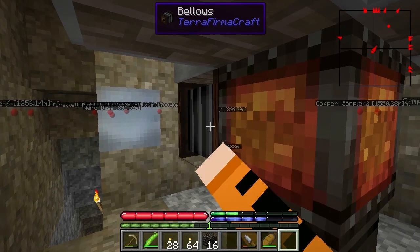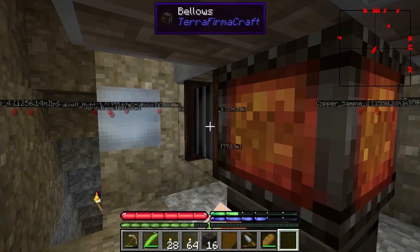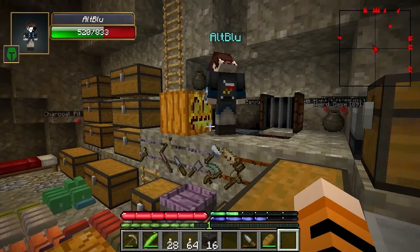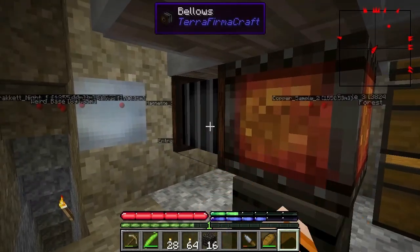Torches in the next version of TFC are going to extinguish after two days. I wonder if that means jack-o'-lanterns will eventually burn out too. Well, it gives a real use to jack-o'-lanterns. That means my strategy to collect all the pumpkins has some kind of benefit too.